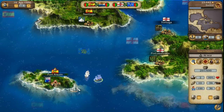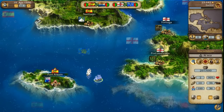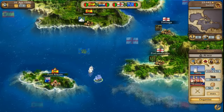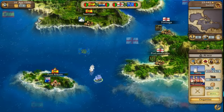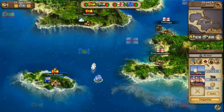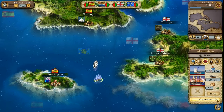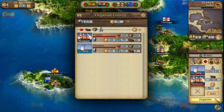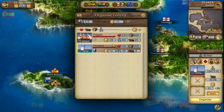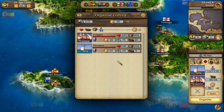If a convoy does become embroiled in a naval battle, only the two convoy's escort ships will fight one another. You can define up to three of a convoy's ships as escort ships. You can have them selected automatically, or you can manage your escort ships yourself. To do so, you must select the ORGANIZE function in the convoy overview. This opens a dialogue where you can select your escort ships yourself — while automatic select always chooses the most powerful ships, this method allows you to select more agile ships, for example.